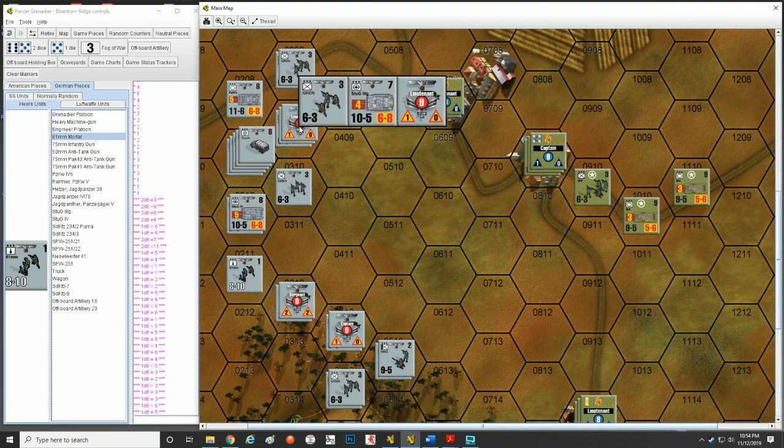If we look at this leader here — lieutenant — the nine in a circle is his morale. He has two triangles at the bottom: the bottom left is his combat factor, and the bottom right is his morale modifier.